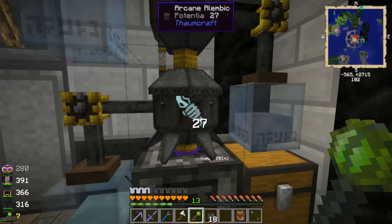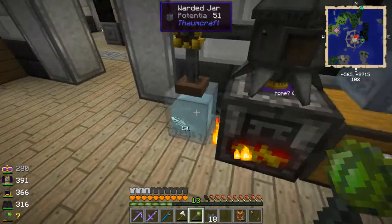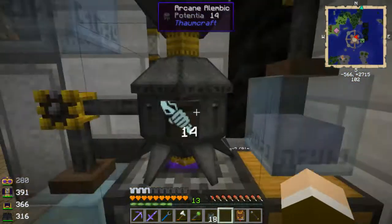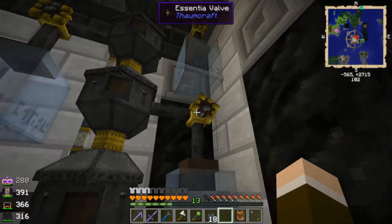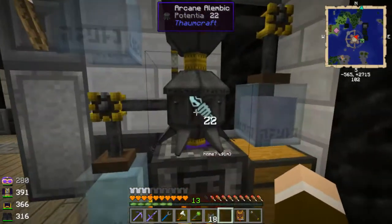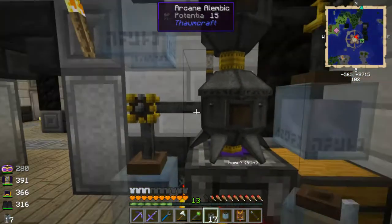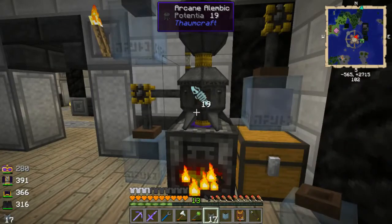Once this is filled, I just have to left-click on it to break it and you have a jar of essentia — in this case, potentia. It's not quite full yet, so I'll leave that there to finish filling. Drain a little bit more out of there. I'm going to take this out, put in a fresh jar, and let this finish smelting down and splitting up, because it will take a while for all of this to split up into these two alembics.